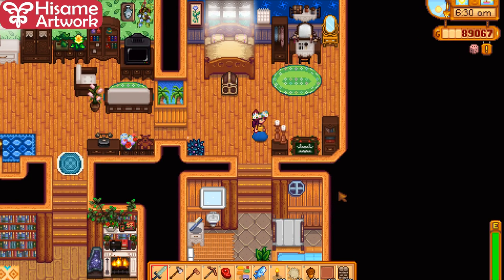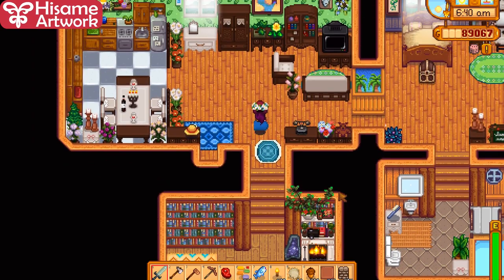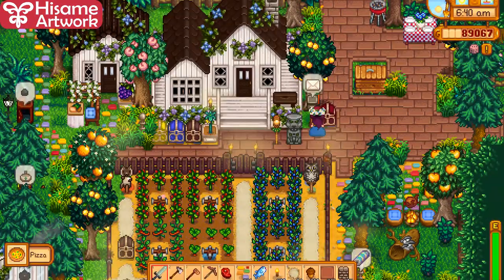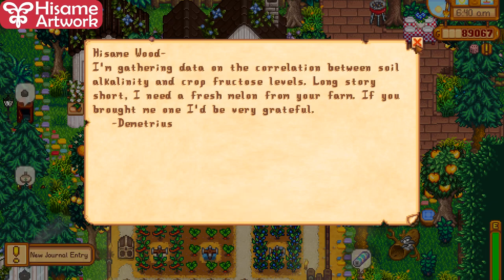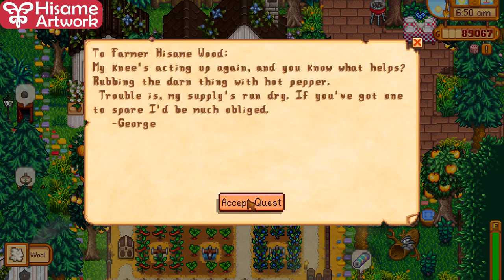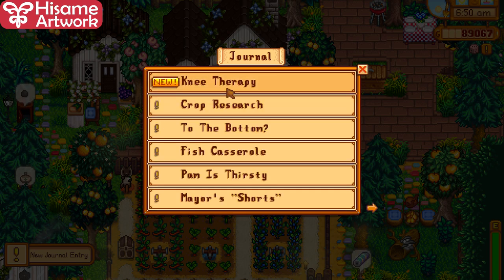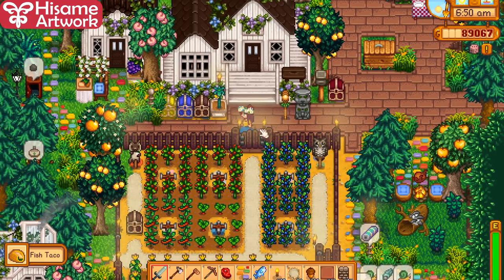I finally had time to retexture the furniture, and this is how it looks so far. Got mail — Shane gave me a pizza, battery from Pam. He wants a melon, potato, Emily — I haven't checked my mail in a while. Red pepper. I got a lot of stuff to give.